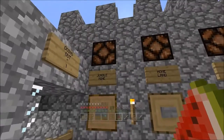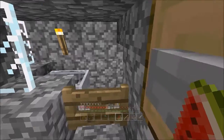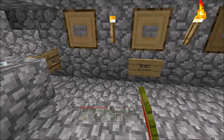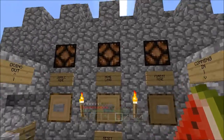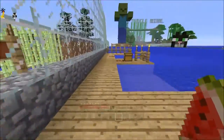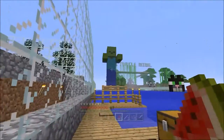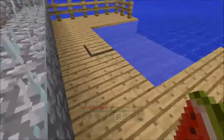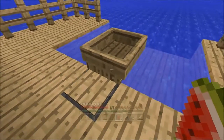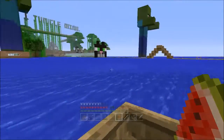We won't be taking the train down because it's too fast — it won't load in quick enough and you won't see anything. So we're going to go down on the boat. Jump in the boat and we'll have a little sail out here.